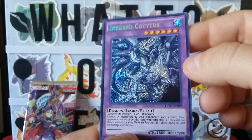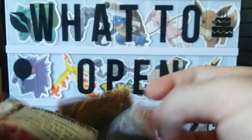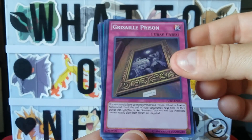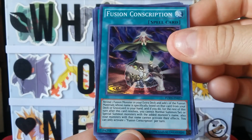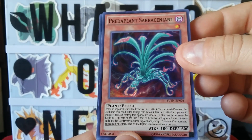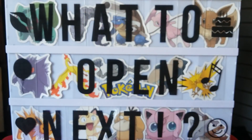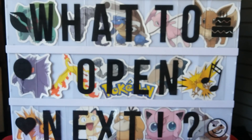Dragon Fusion — that's a very, very pretty card. Okay, and our last pack guys. Thank you so much for watching, I really appreciate it. Here we go — Green Cell Prism, a Fusion Conscription, a Fusion Gate, and oh, we had that one earlier too. Guys, please in the comment section write the answer to the big question: what to open next. Definitely have a great day, hit the subscribe and like button — you guys have a great day!